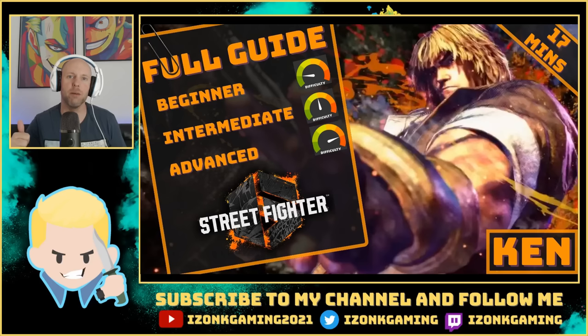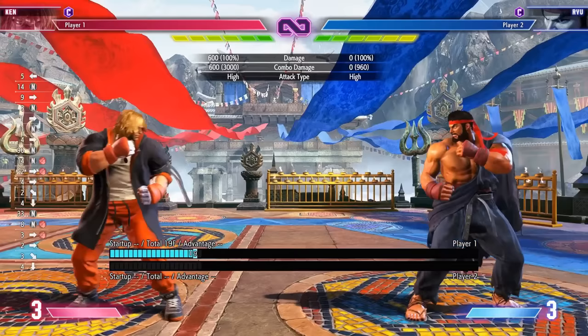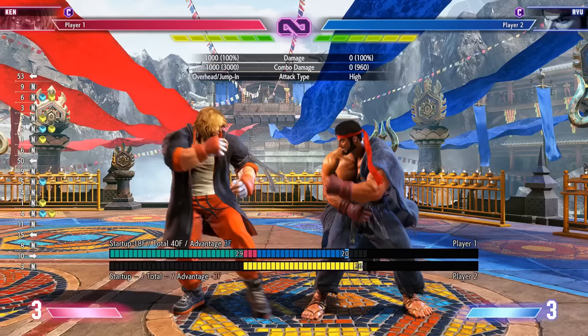Let's start the guide in the neutral position. Ken is a very quick character who has fireballs to control neutral. He also has a run stop so he can run at people and pressure them. He has a good dash and good walk speed. He's a jack-of-all-trades with different mix-up options built into his special moves. He's a deceptive character with a lot of space control.